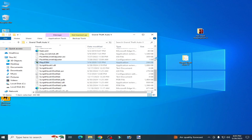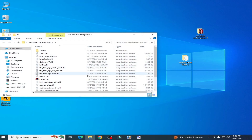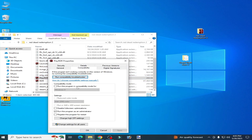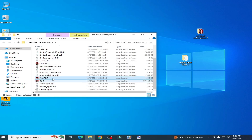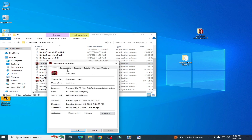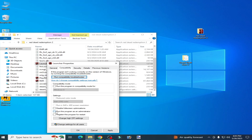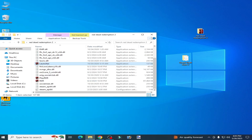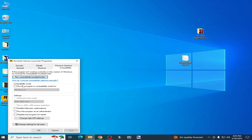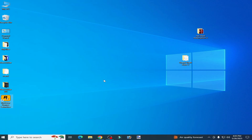Now go to RDR2, another game — go to your launcher, Properties, Compatibility, uncheck that option, check that option, and hit Apply, OK. Go to another launcher for the game as well — Compatibility, uncheck that option, check that option, and Apply, OK. Also do the same for the Rockstar Games Launcher itself: Compatibility, uncheck that option, check that option, Apply and OK. Then try again.